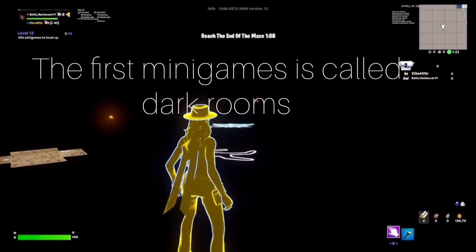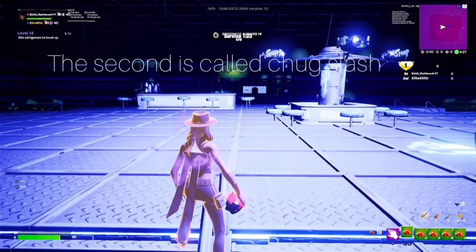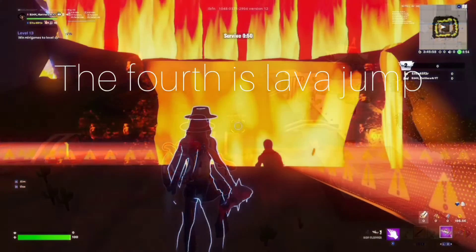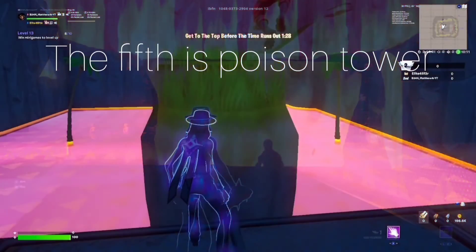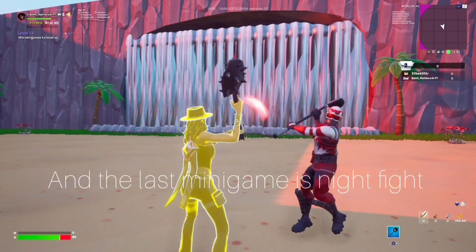The first minigame is called Dark Rooms. The second is called Check Slash. The third is Hide and Seek. The fourth is Lava Jump. The fifth is Poison Tower. And the last is Night Fight.